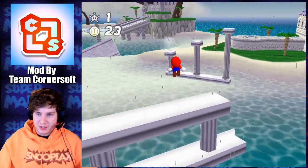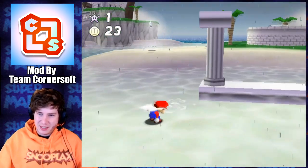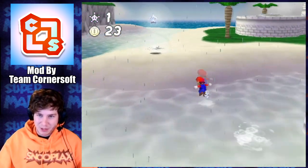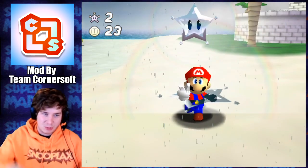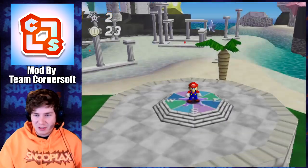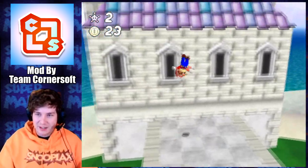Now we should be able to knock out these stars pretty fast here. I'm starting to think that there isn't 100 coins in this because it just doesn't really seem like there's that many coins in general. Oh, I really like that new shining effect — there's a little rainbow around the star. There's so much little attention to detail stuff in this hack that most people would never notice.